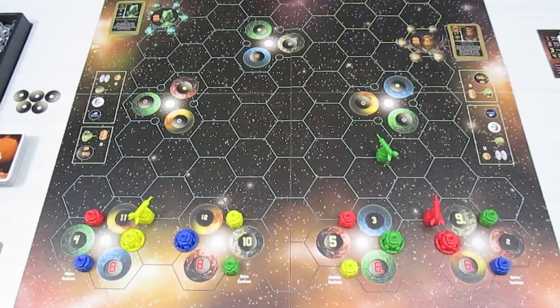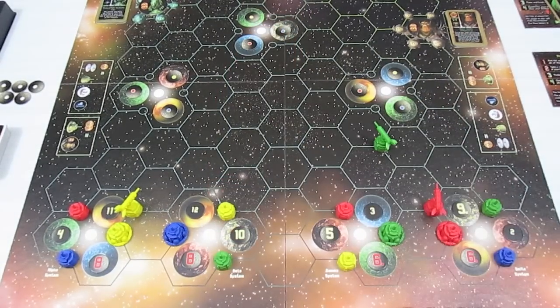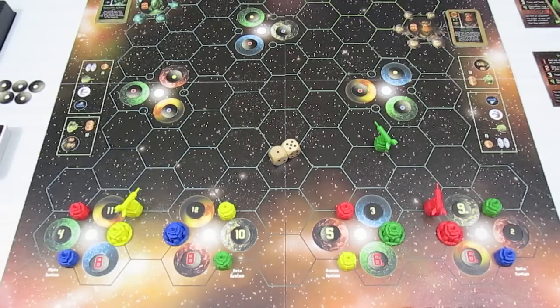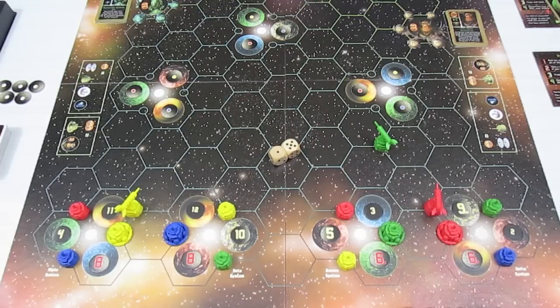Up next is Krag's turn — his red Klingon fleet ready to head out. He's not going to show us what resources he has. The first thing he does is roll for resource production for everybody. He rolls a six, so we look at the planets that have a six on them. There are two: one is a food-producing planet, so yellow and green both get a food, and the Klingons are going to get a fuel. The Klingon player Krag also gets two extra resources because he only has four points.